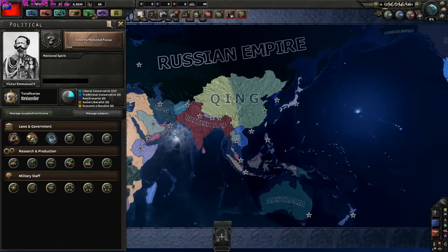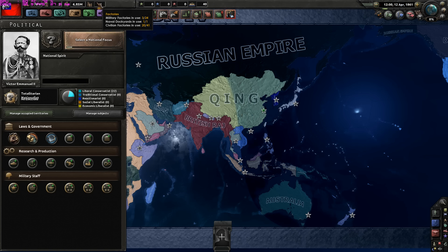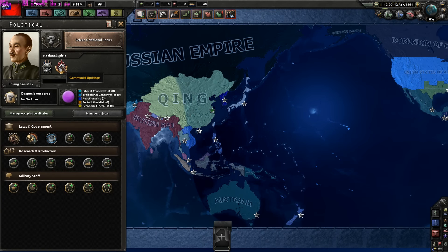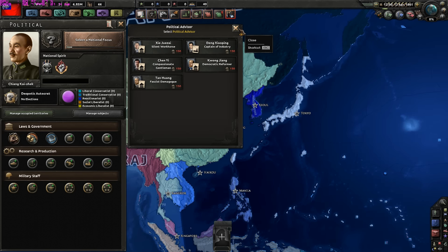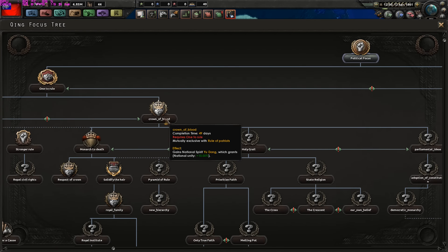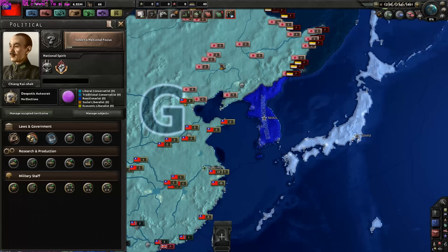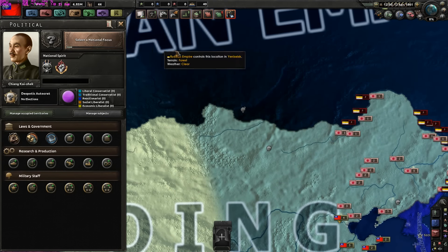Now we have the Qing. They have a population of 575 million and 66 factories. So the Chinese can be considered a major power here. They are despotic autocrats and you can't change government as you can see. They have the generic focus tree granted to any nation which does not have a custom one.